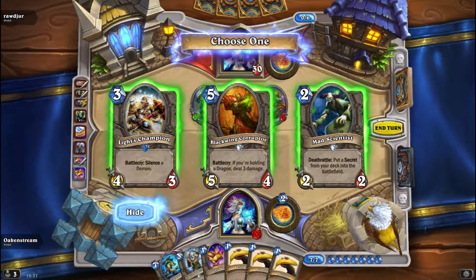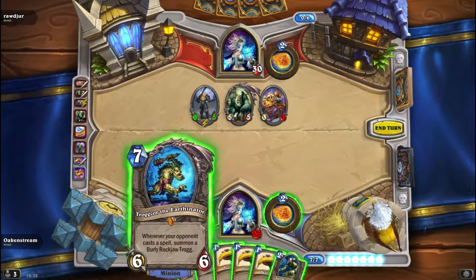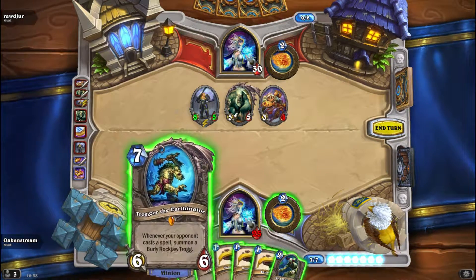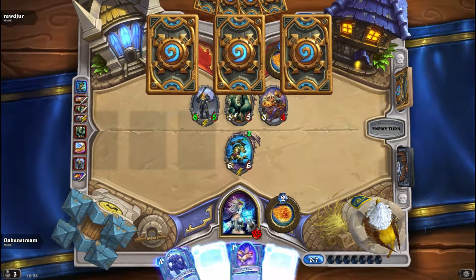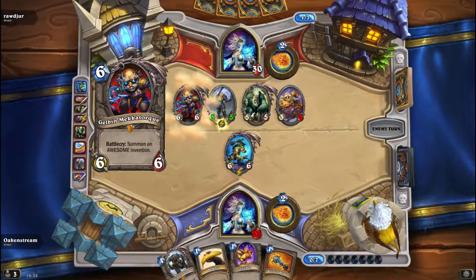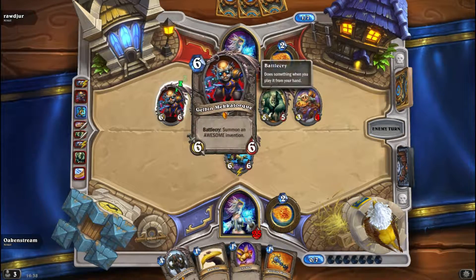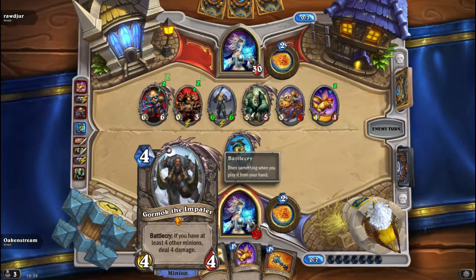Silence a demon, add scientist maybe. I actually don't know what to do here — I think Trogzor is pretty good here. I have so many bananas now. But if he gets a Battlecry card he will buff his minions even more and then he can trade. Oh crap. So he would have gotten use of Gormok — oh, you're just Gormok. Fine by me, he's healing me.